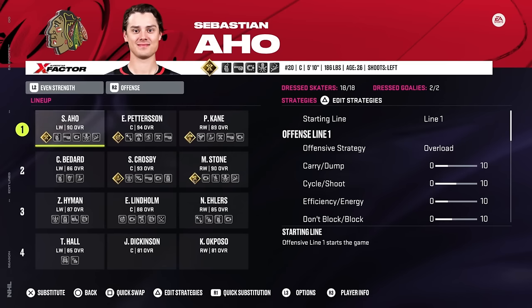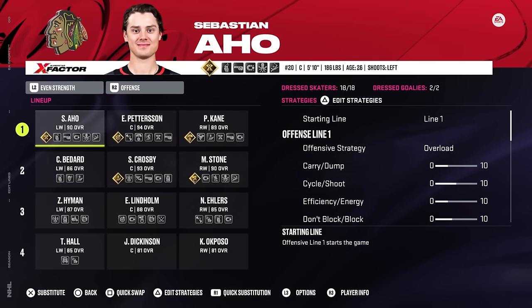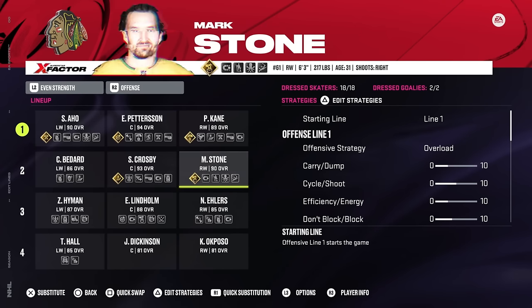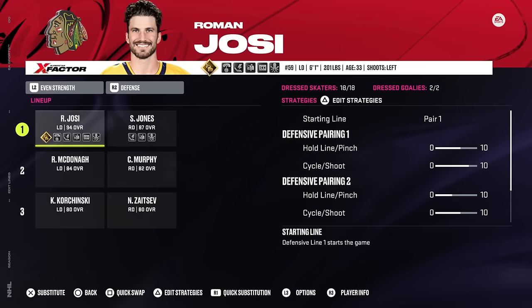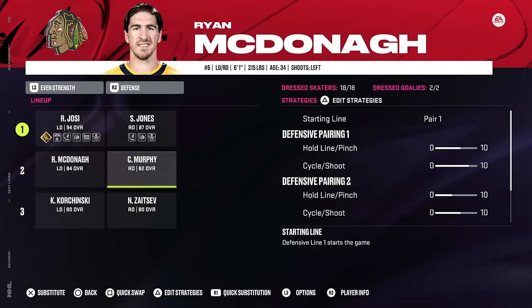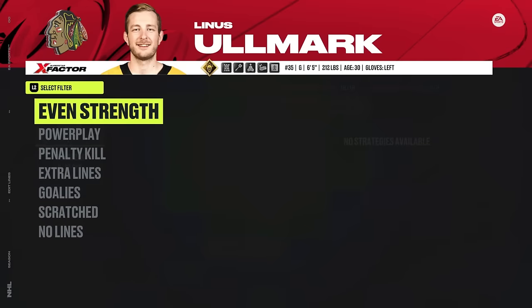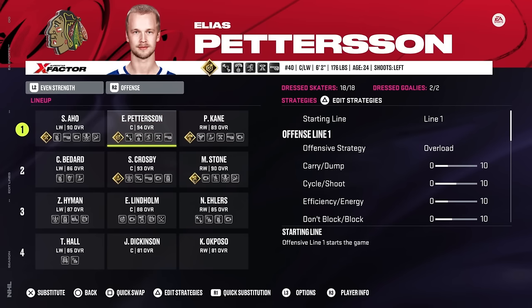Here is the new look Chicago Blackhawks. On the first line, we have Sebastian Aho, Elias Pettersson, and Patrick Kane - 89, 94, and 90 overall, a very stacked first line. On the second line, Bedard at 86, Sidney Crosby, and Mark Stone at 93 and 90. Then Nikolaj Ehlers, Elias Lindholm, Zach Hyman on the third line. Fourth line has Taylor Hall, Dickinson, and Kyle Okposo. Our top defensive pair is Roman Josi and Seth Jones at 94 overall. Our starting goalie is Linus Ullmark at 90 overall. We definitely improved Chicago's roster a ton - this might be the best team in the entire NHL.